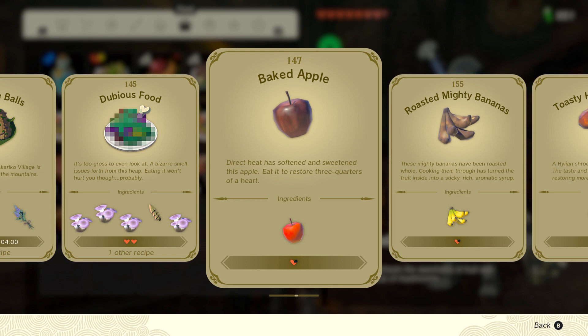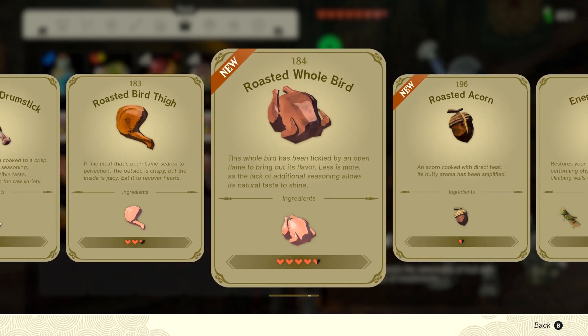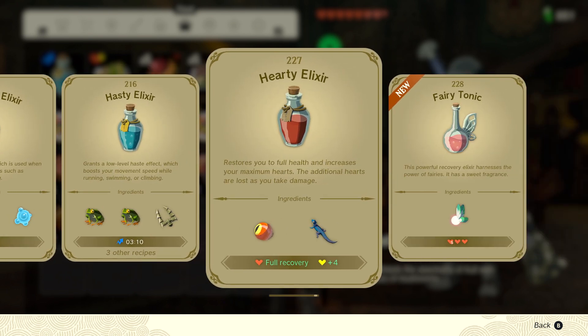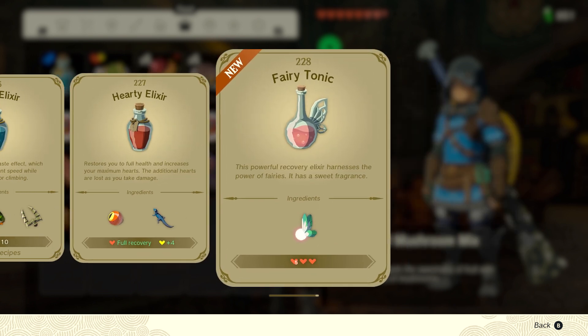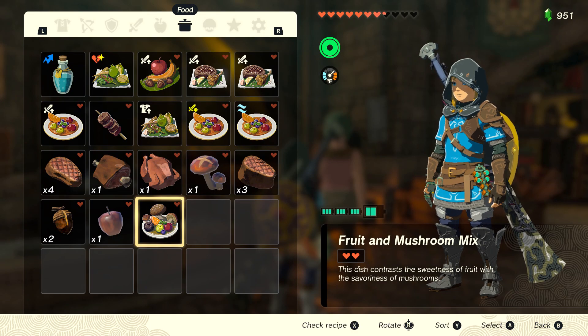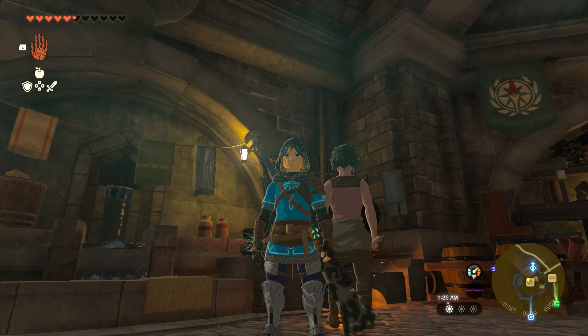If you guys know how to find these, put it in the comments so my dad can figure out where to find them, because he hasn't really played this much. I have no idea where any hearty truffles are. This is also a really good one — hasty elixir. A keese eyeball and a hearty lizard. And this is also a really good one — fairy tonic. Yeah guys, there's some of our stuff that's gonna maybe help you in the future with meals. Pause this video if you wanna figure out some of our meals.